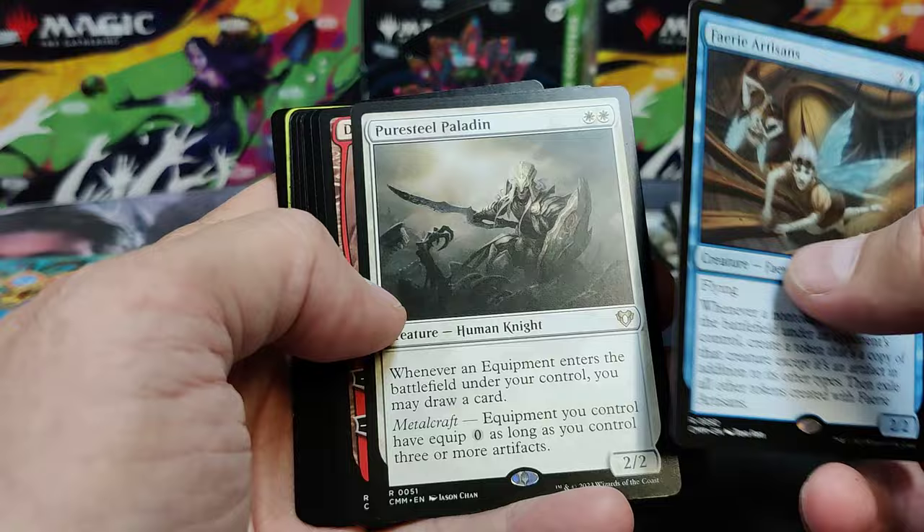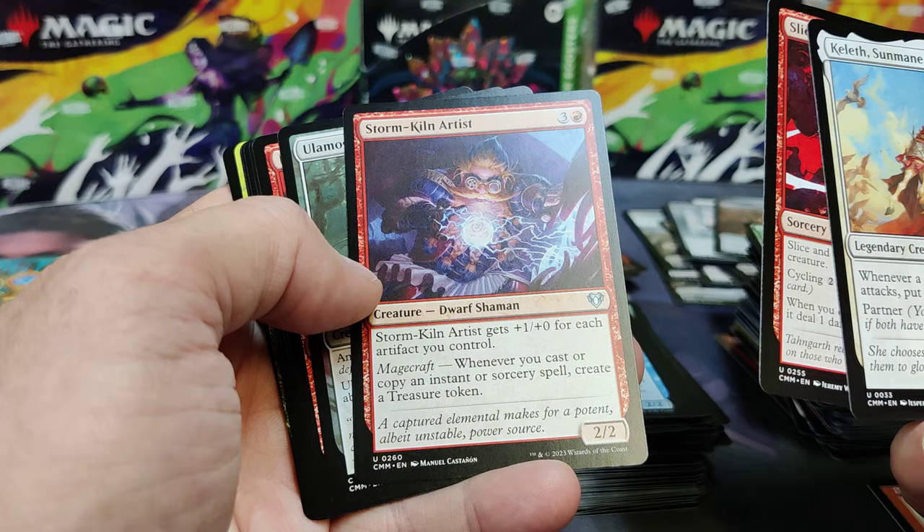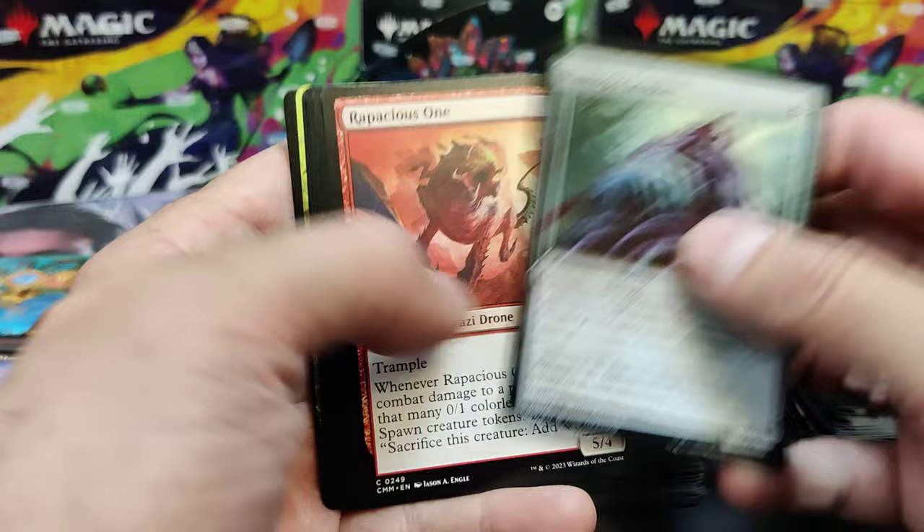Fairy Artisans. Pure Steel Paladin. Doradi — he's not worth much, but there it is. Uncommons. Stormkin Artist is worth a little bit. Of course he makes treasures whenever you cast a copy. Whenever you cast instant or sorcery, instant resources make treasures. That's huge. Those are our Uncommons.